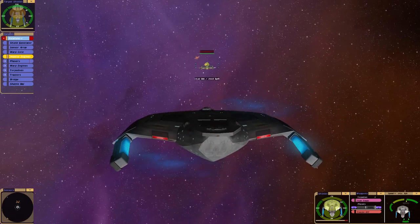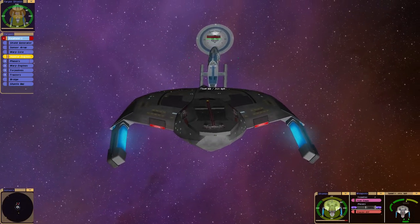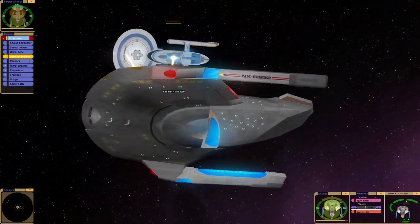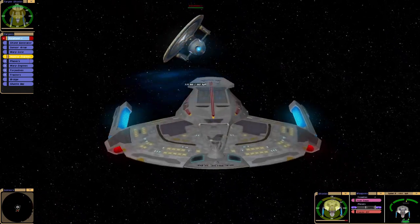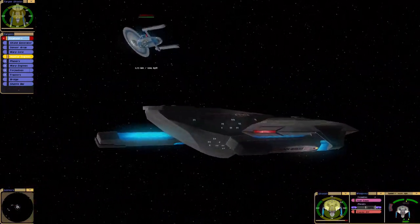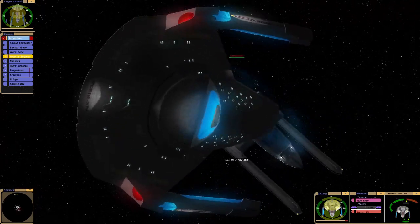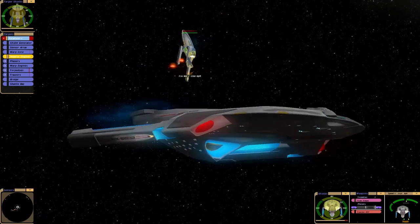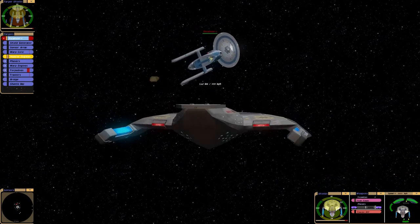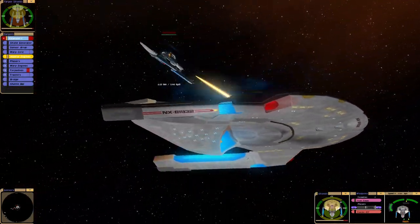Let's try to take their engines out. It's not letting me fire any photons — it's still reloading. It looks like they've taken out one of the phaser arrays. Whoa! Don't want to annoy Sulu, he's trying to ram me. The Sabre class certainly has a speed advantage and maneuverability.